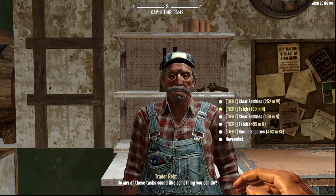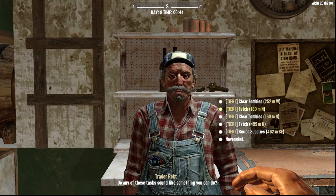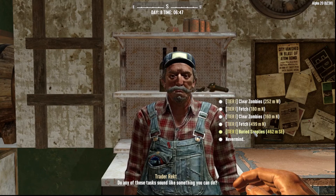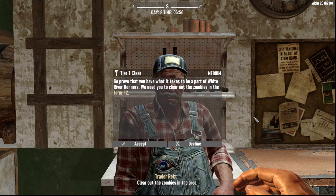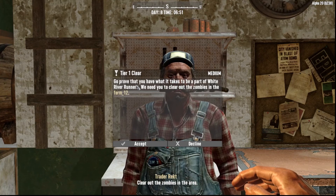Do you have any jobs? Okay, there's a tier one clear zombies. There's the tier one fetch — I don't know what that means. These are all really close except for this one which is the farthest. Buried supplies — I can't remember, I don't think we have a shovel. We can do the clear zombies. Let's do the clear zombies.